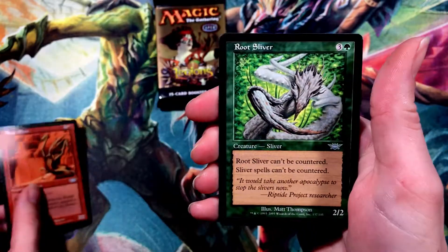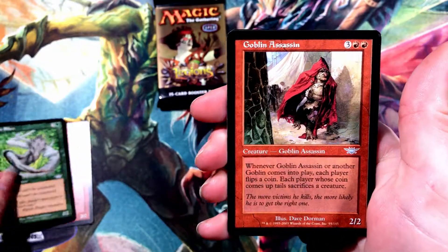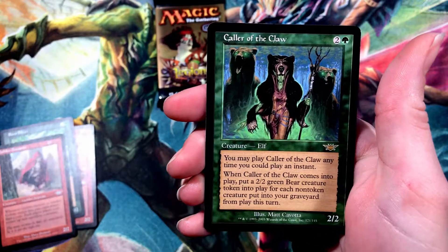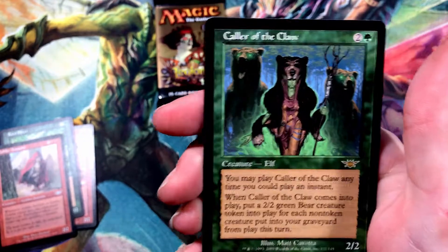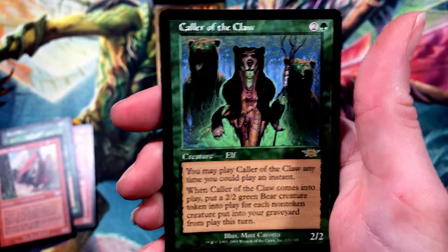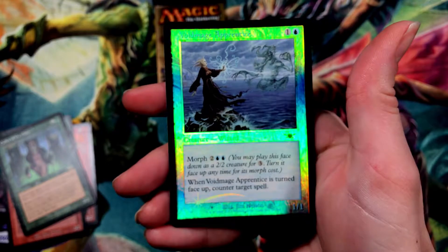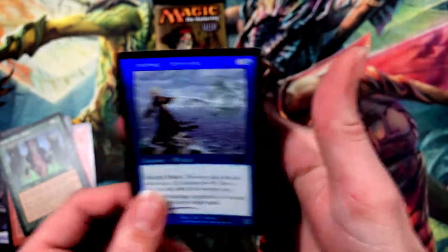We've got a Root Sliver. There's a Goblin Assassin. And for our rare, we've got Collar of the Claw — an elf wearing a bearskin. That's pretty neat and creepy. It's going to be a good opening for October. And there's a foil Void Mage Apprentice — that's looking pretty sick, very shiny. I'm going to set that aside.